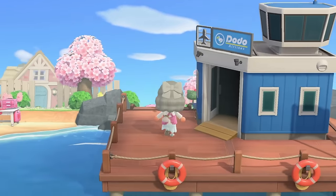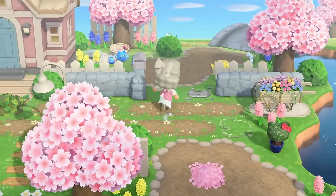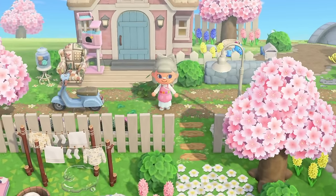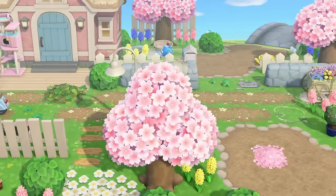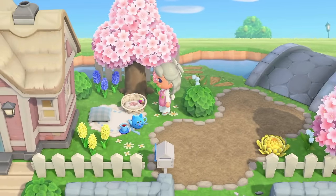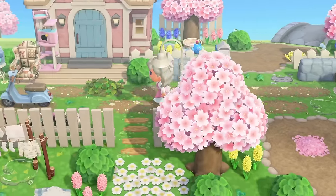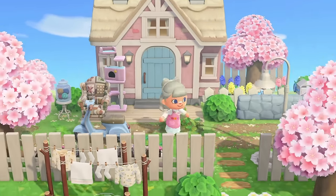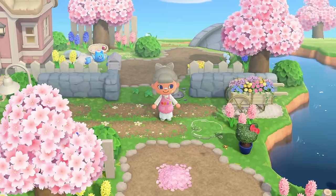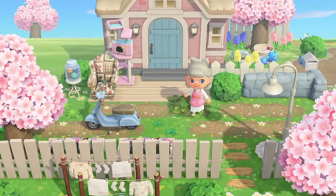Before we finish I want to quickly change the color of our house, and then we can walk around and see what we've done. Here we are — this is the new entrance for Island Biscuit. I am so much happier with this one. It definitely feels like cottagecore, whimsical, fairycore, but it's definitely a grandma cat core island. We'll be doing a lot more grandma things. I remade this little set of furniture items from our original build, and look at my house — I gave it a blue door because blue and pink is just adorable.